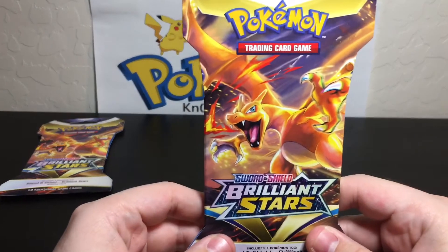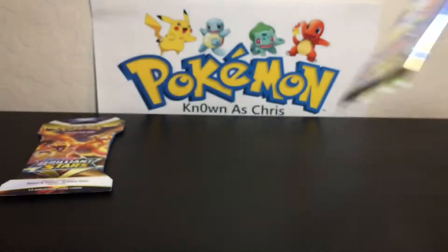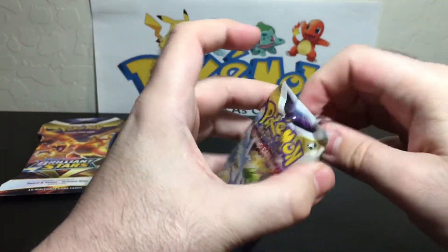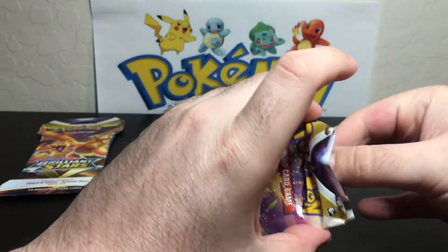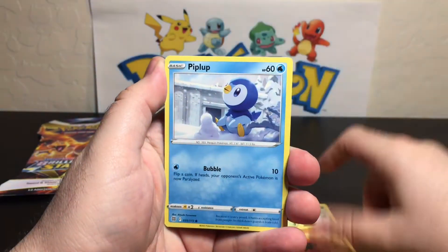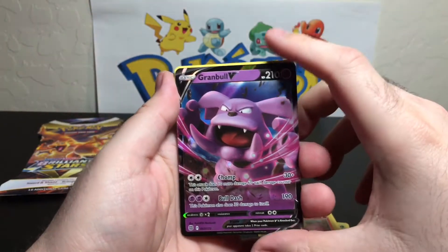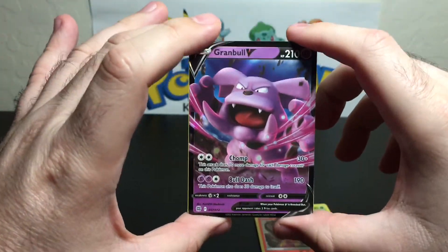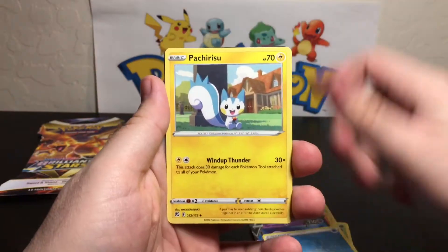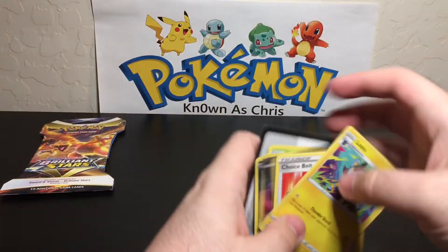Second to last pack and only one hit so far — kind of a bummer. It's starting to lessen my hopes for the other Brilliant Stars packs I have. Now we know we don't have anything. Turtwig, Trapinch, Piplup, Shroomish, Purrloin, reverse holo Chimchar — adorable! And a Granbull V, but I already have this one I think. Still counts as hit number two, so I'll take it. Water, Pachirisu, Choice Belt, Luxio — and the code for anyone who wants or needs it.